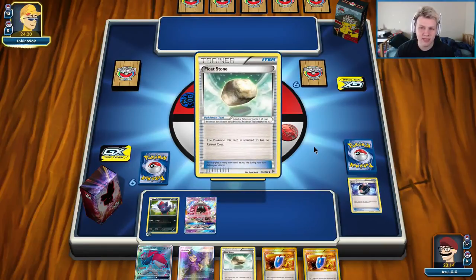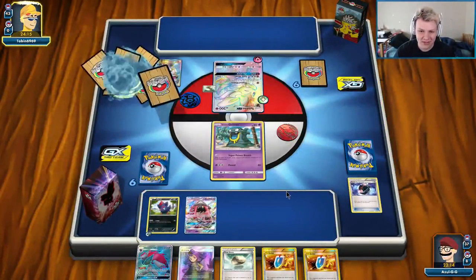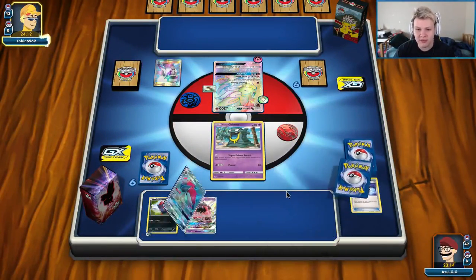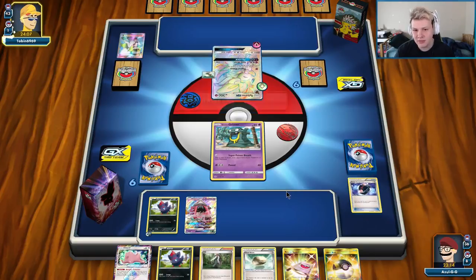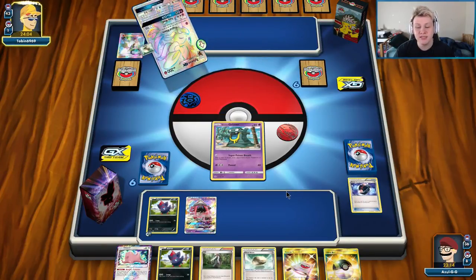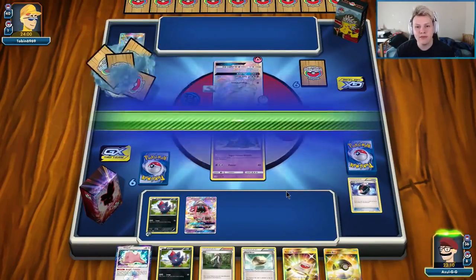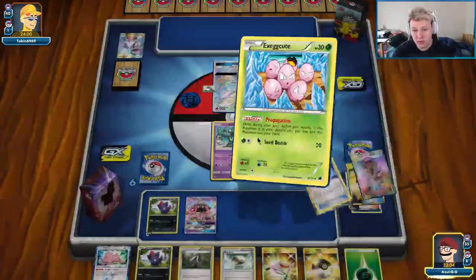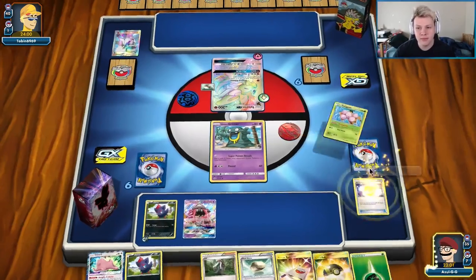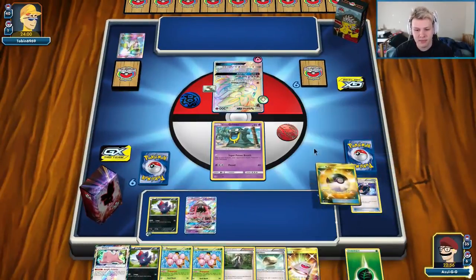So this matchup actually isn't a bad matchup — it's just a long matchup. Very long. Super Poison Breath is super good in this matchup, and we will probably be doing that for the first couple turns. Poisoning their Sylveon GX is insane — like actually insane. We do have the Giraffe and the Orangaroo, so this matchup is actually totally fine. It's just going to be a long one — so buckle up. At some point they'll probably just scoop once they realize they can't beat Giraffe or Orangaroo.